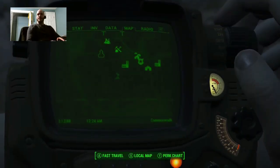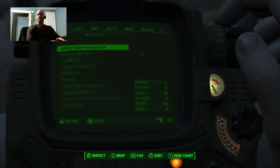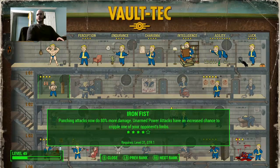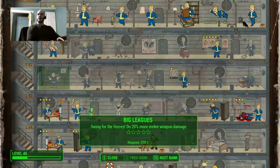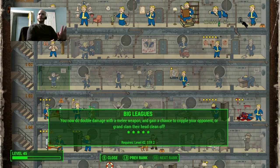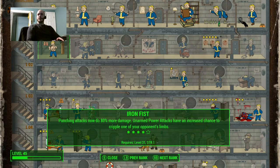So I'll show you how it works. As you may have noticed, the items are not really very important — it's all about the perks. You do need an unarmed weapon, though it would be about the same with a melee weapon like a baseball bat or a sledgehammer or whatever.